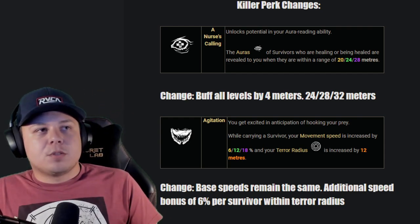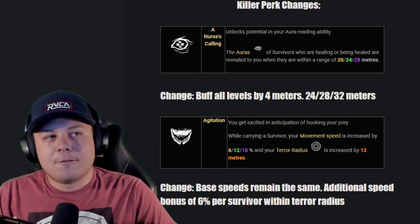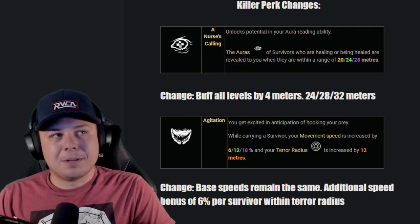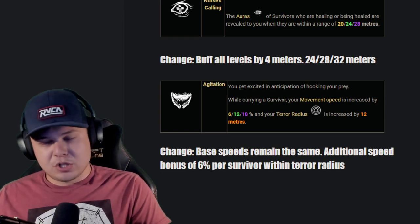The first perk: Nurse's Calling. When anybody is healing within 28 meters of you, their aura is shown. I want them to just up it by 4 meters — they could up it more, but 28 meters is still quite a bit. I just want them to up it a little to make it more attractive. Nurse's Calling does a pretty good job anyways; it does its job pretty well in my opinion.